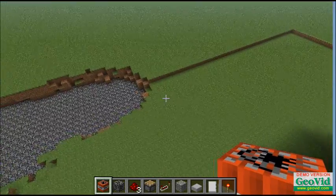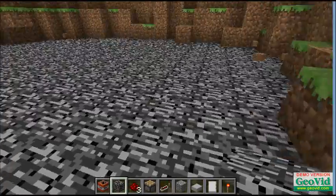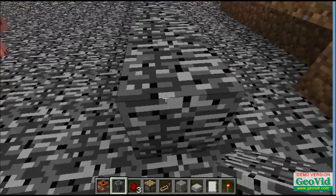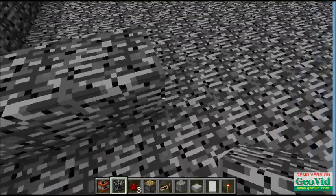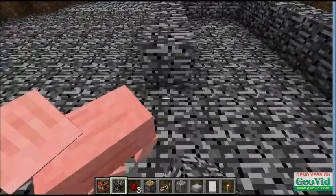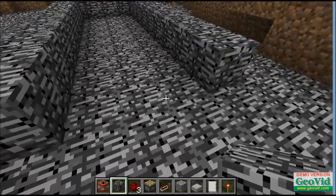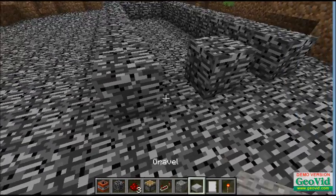Alright, now let's make it. I'm using bedrock — you don't actually have to use bedrock, you can use whatever. So you're going to want to make a structure like that: ten blocks, and then four over there, and then another ten, so you've got space inside with three. And you'll add your bedrock right there in the middle, and two slabs on each side.